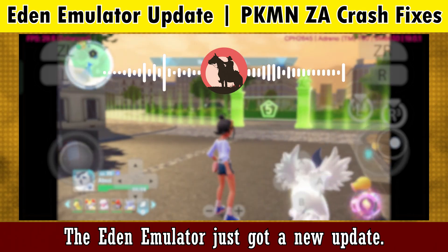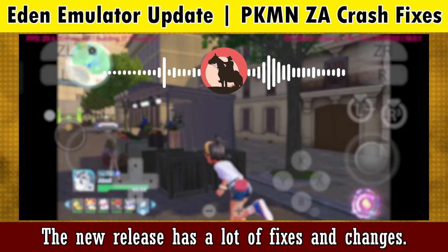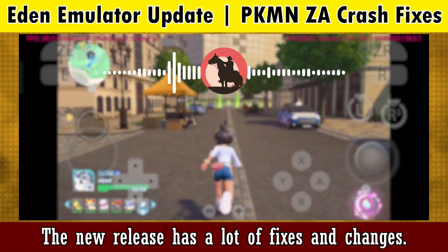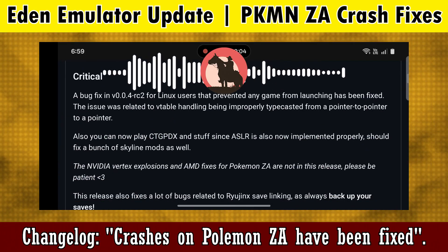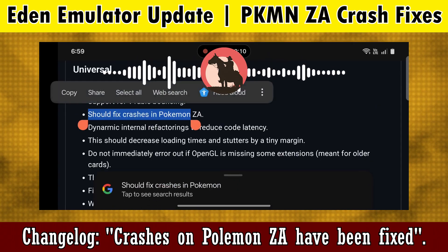The Eden emulator just got a new update. The new release has a lot of fixes and changes. You can see the changelog where it says crashes on Pole Montier have been fixed.